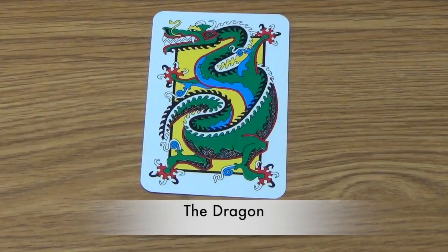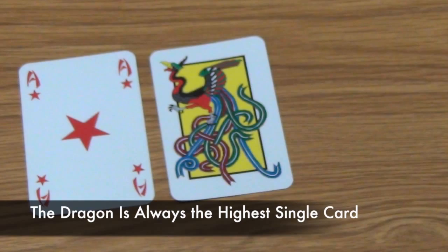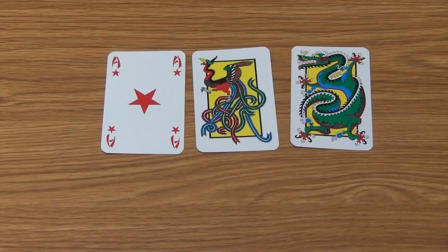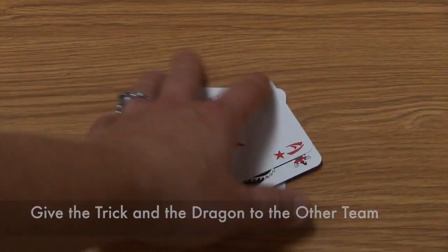The Dragon is another powerful card that also scores 25 points for the team at the end of the round. The Dragon may only be played as a single card and is always the highest-valued card, beating both the Ace and a Phoenix played above the Ace. The Dragon may be defeated by a bomb. If a player who played the Dragon wins a trick, they do not gain those cards; instead, they give the entire trick — including the Dragon worth 25 points — to one of their opponents, choosing which opponent to give it to.